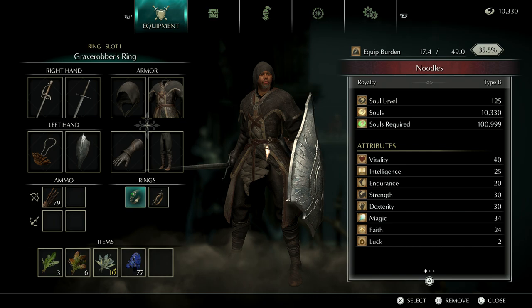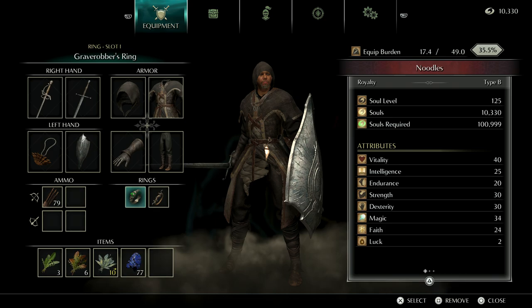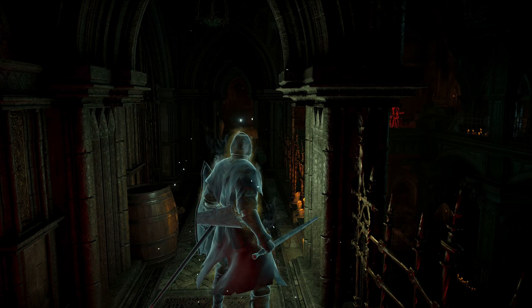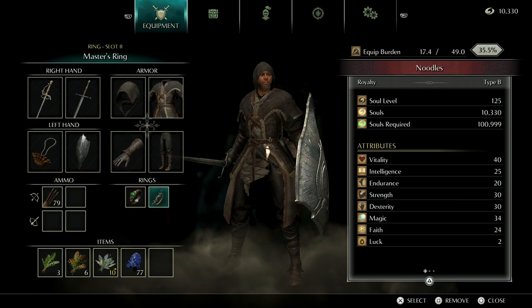I have the Grave Robber's Ring equipped for one reason: without it, he aggroes a lot faster and you wind up having to fight him in this tight space, which is good and bad. It's good because the pull is in his right arm, and if you can make him hug the wall, he can't hit you with it — it will constantly bonk off the wall. But that also means your weapons can bonk off the wall. The other ring I have is the Master's Ring, which increases critical damage, so parrying and backstabs deal more damage.